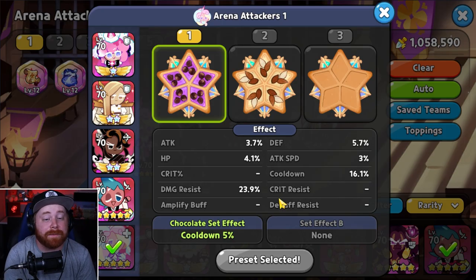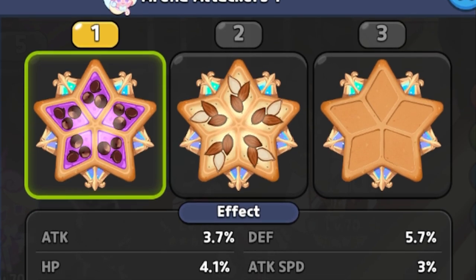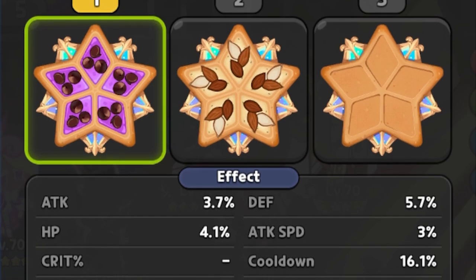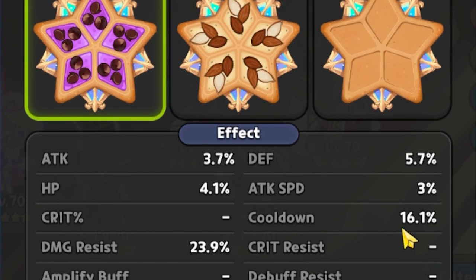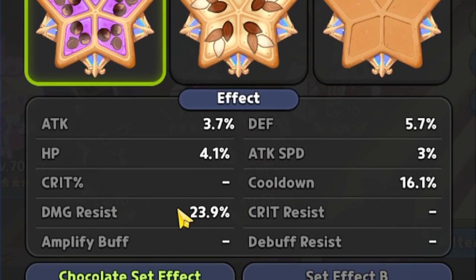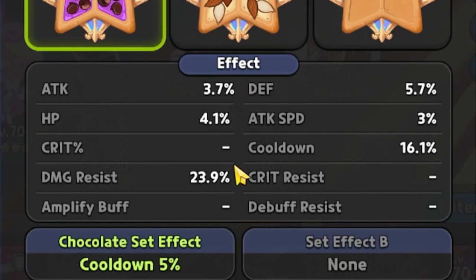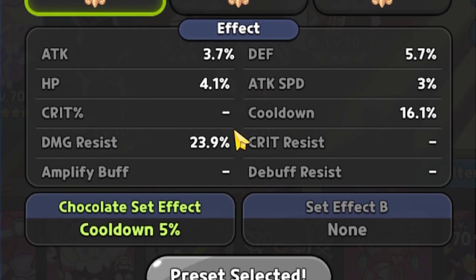The last cookie is gonna be Cream Unicorn on a full Swift Chocolate set. Obviously, it's gonna be another balancing act between stacking Damage Resistance and Cooldown. You can see Damage Resistance at 23.9% and a Cooldown of 16.1%. Try to get the highest amount you can and spread them between both of these substats, because we wanna make sure we utilize the skill as often as possible while making sure they stay alive and can take some hits.